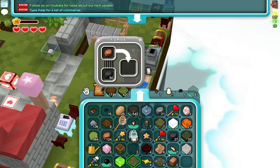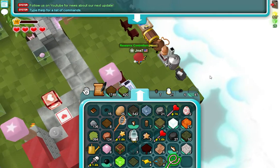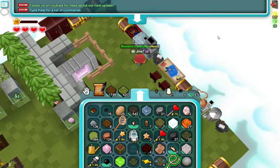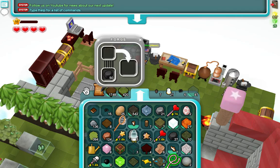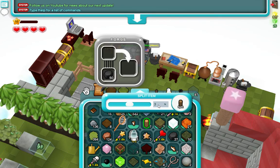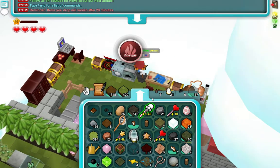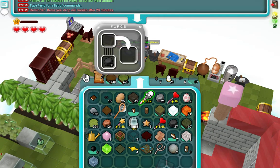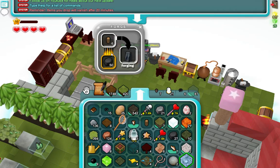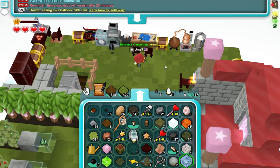Then you have to toss the refined iron in the forge again to make refined iron balls. Once your iron balls are done, toss in the tree trunks — six tree trunks for two bombs. That will make some charcoal, which will be used in boom powder and the bomb itself.